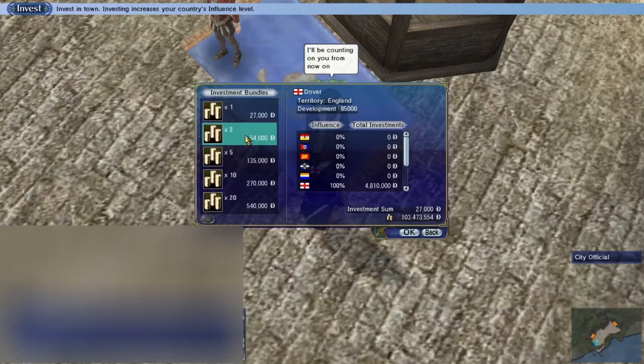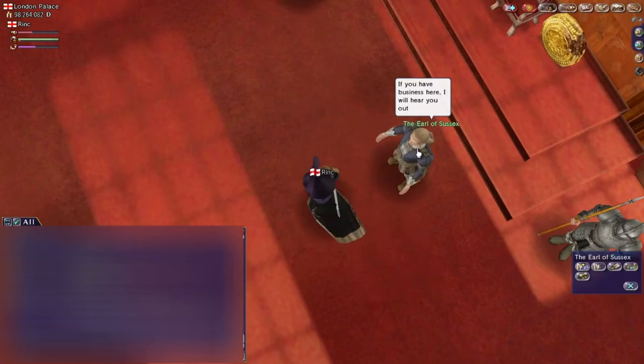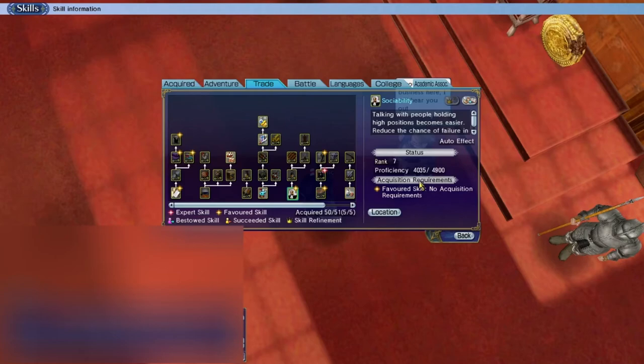I'll finish this and show you guys the numbers from my test. But for now, I'm going to take you to the next part of this grind. All right, so we're in London now, and we're going to turn in some discoveries. This really doesn't give that much sociability, but it is a good way to grind it on the side. So I'll show you what my sociability is now — it's 4,035.